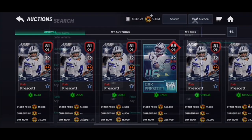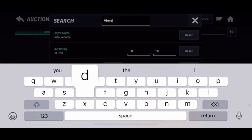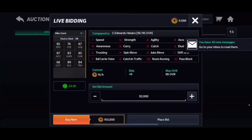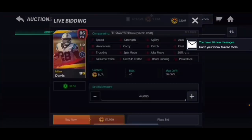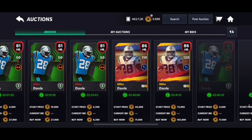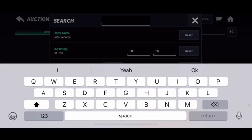Now let's look at running backs. There weren't too many great budget beast running backs. First up is Mike Davis, 86 overall — 85 speed, 89 elusiveness, and 87 acceleration. Not bad for a budget piece. He goes for around 58k, though some listings may be cheaper. Solid all-around stats for a running back.